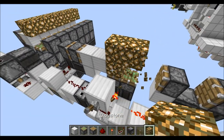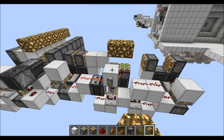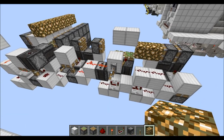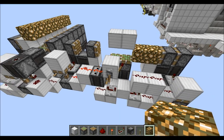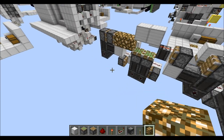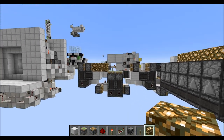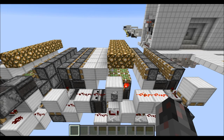Now we will have to actually remove those blocks and put them in the end position. And that's the entire thing finished. Now everything works. The next step is copying this module over and over until you reach the length you want. And we are finished.